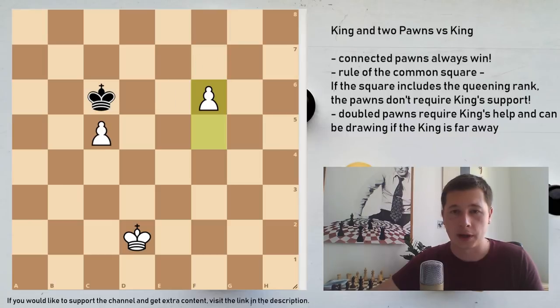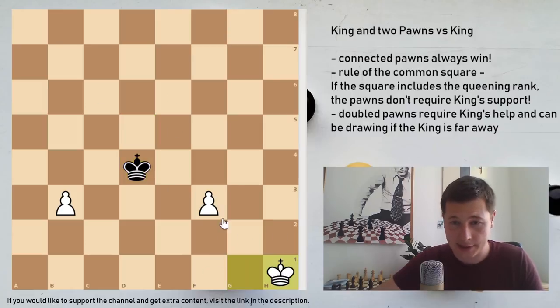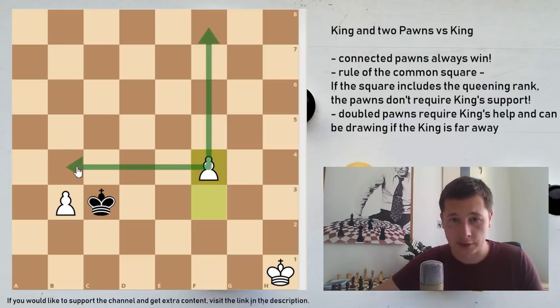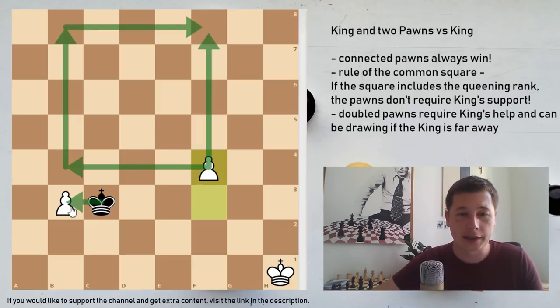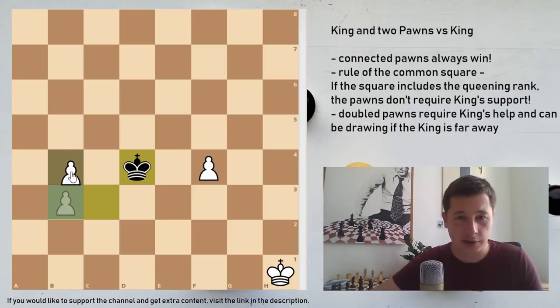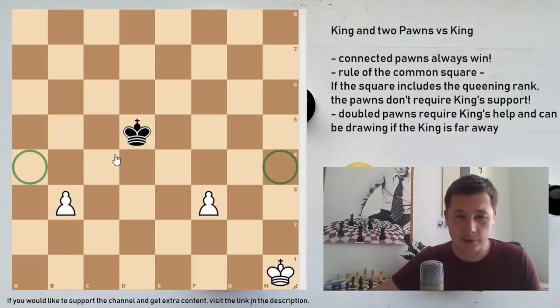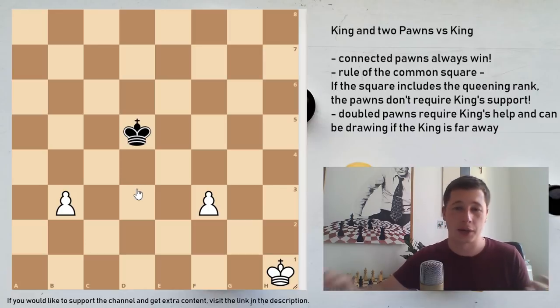The third position is when the pawns are three files apart. When the pawns are three files apart, it's important to understand that the black king cannot even attack them. As soon as the black king starts marching towards one pawn - say white plays nothing and black plays king d4 - as soon as black plays king c3, he doesn't even have time to take the pawn. As soon as the f-pawn marches up the board, you can draw the square around the f4 pawn and see that if the black king captures on b3, the pawn marches to queen. So pawns three or more squares apart are easily winning - four squares apart is easily winning, you don't even have to consider anything - just push the pawns.